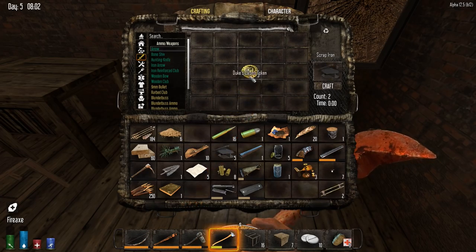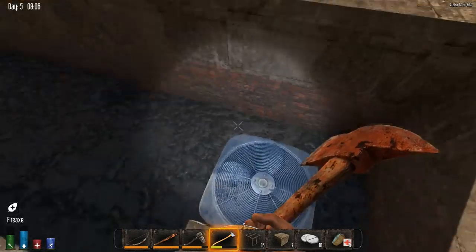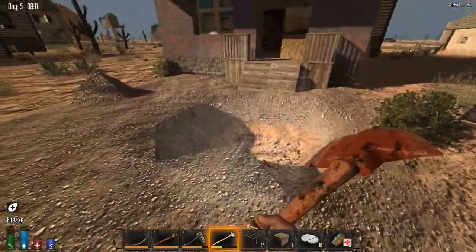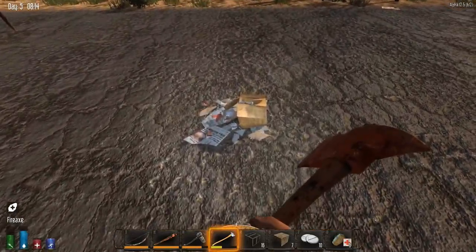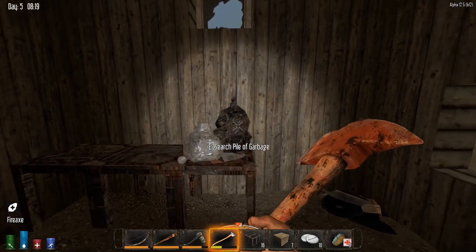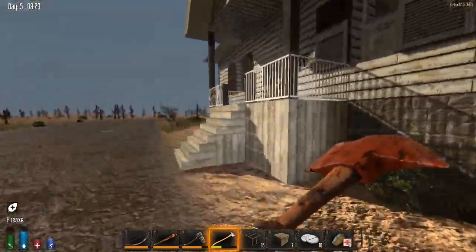Oh nice - a bookshelf! Just a book. This is brass - excellent. And this is more of that. Let's organize a little bit - we have more room. Whatever recipes I find I will keep them and read them when I see you guys. I can destroy the air conditioner but I don't really need the scrap iron right now. There was a car here that blew up - I think it was last episode where there was a big boom all of a sudden and I didn't know where it came from.